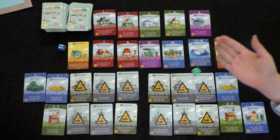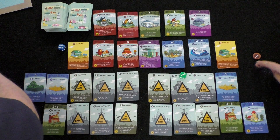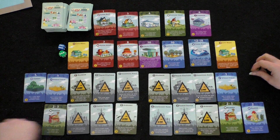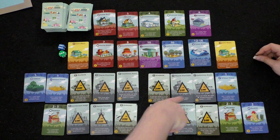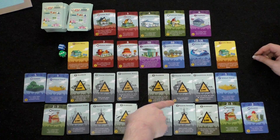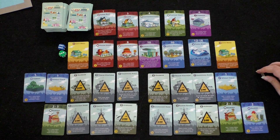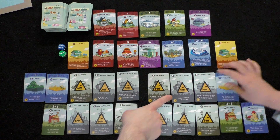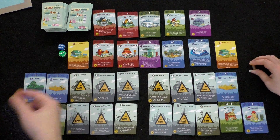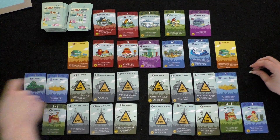Player one asks how you get to roll more than one die. The answer: build the train station landmark for four coins — it lets you roll one or two dice. The reason you might still want to roll one die is strategic: rolling two dice means you'll never get a result of one again, since two dice add together. So you weigh the odds of rolling what you need. It's your choice each turn once that landmark is built.